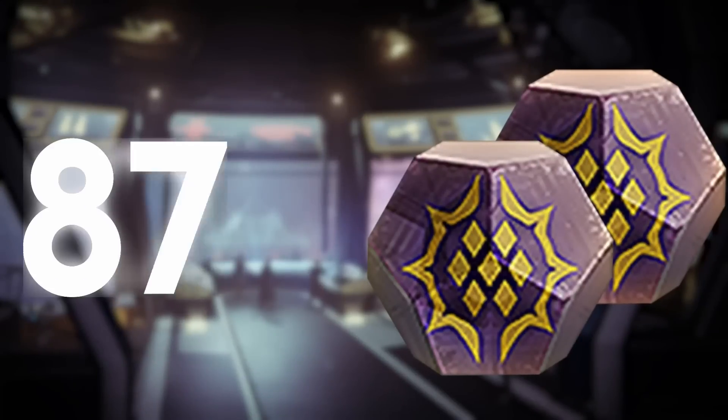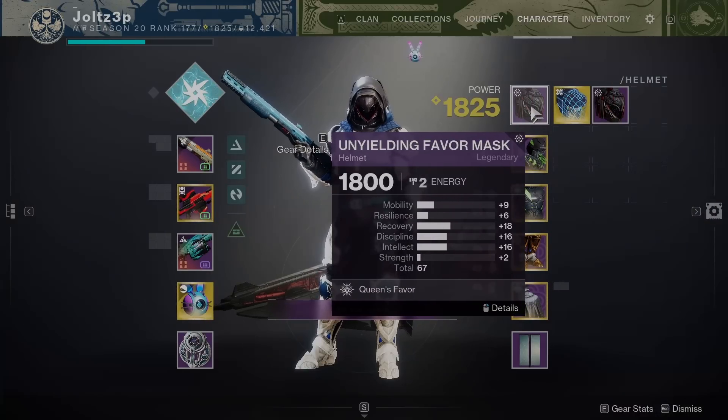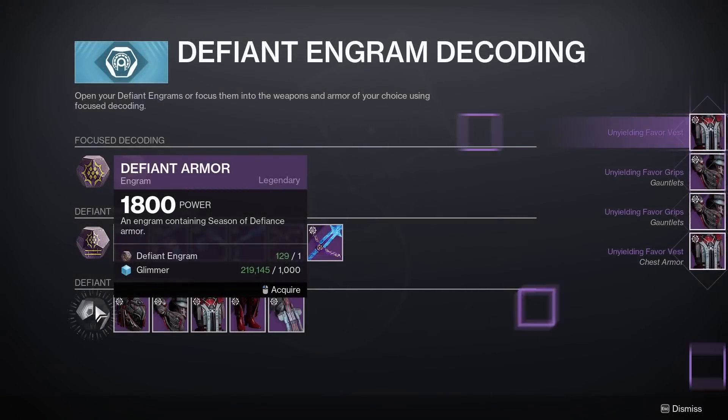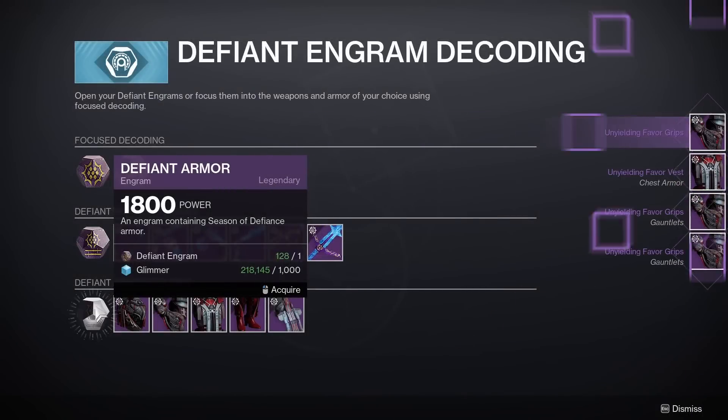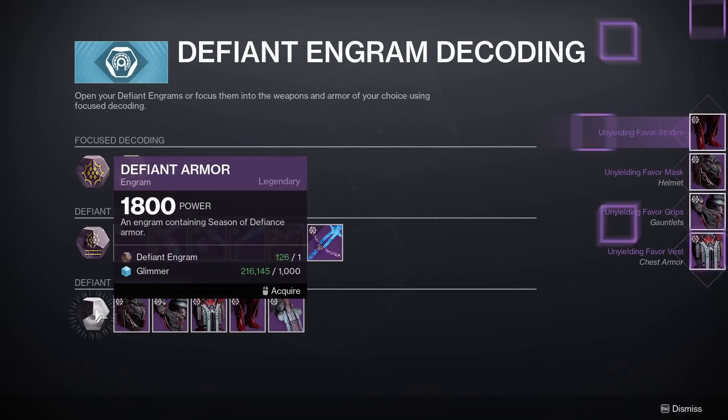Today I'm going to be focusing 100 Seas of Defiance Engrams into high stat armor and showing you what I get. Before we get into the focusing, I want to explain a few things. First off, how you can focus this armor too — and quite frankly, it's very simple.